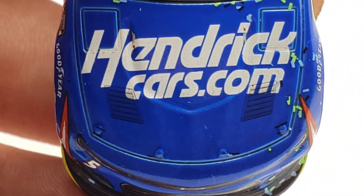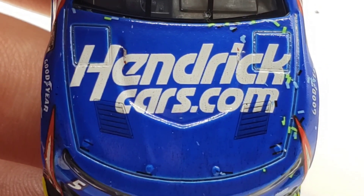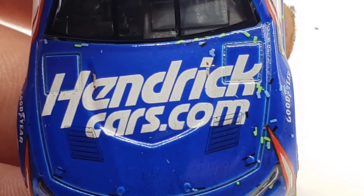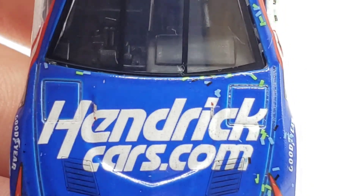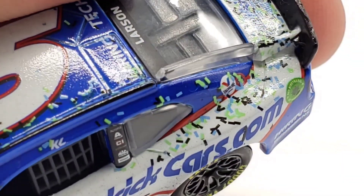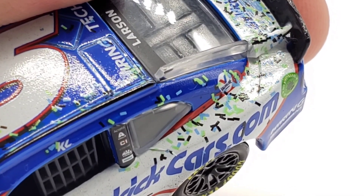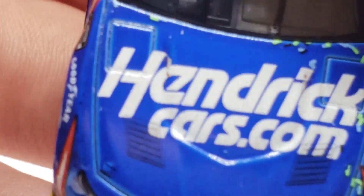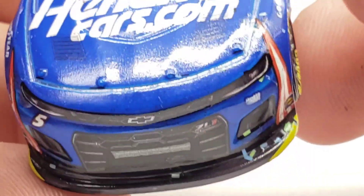HendrickCars.com on the hood here. A little bit of confetti — we've got a light blue or cyan color, maybe a baby blue, a lime green, and some black thrown in there. It's a weird mix — like a light blue, kind of a mint green I would say, and then some black as well. So you have a three-tone confetti pattern going on here. Got the hood vents on the roof.